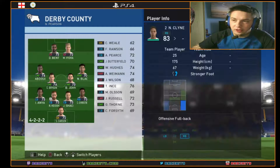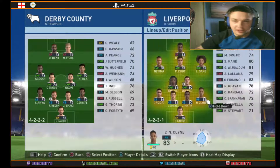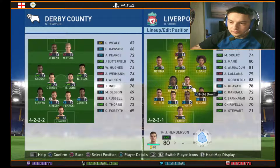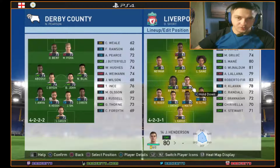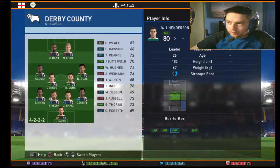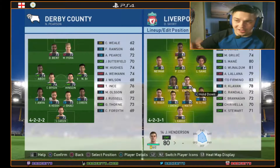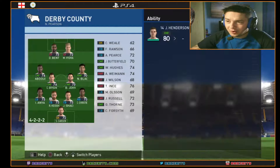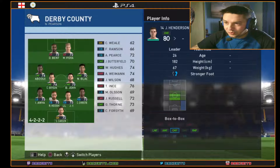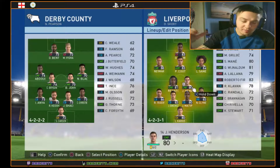We're keeping Nathaniel Clyne at right back — no reason to replace him, he's only 25 and has a great overall rating. We've kept Henderson playing the center midfield role — he's young enough with a good four years before he starts to decline. In the transfer area it tells you if a player is developing, at peak, or declining.